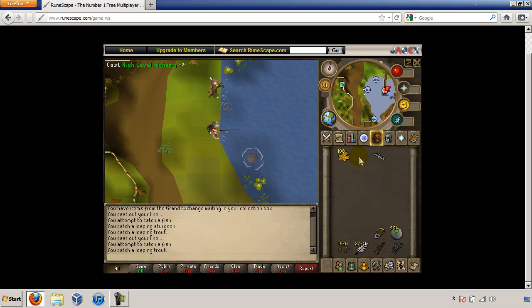This method will bring up to 65k fishing experience an hour and around 60k magic experience an hour, including agility and strength experience, which averages out to a total of 125 to 130k experience an hour. If you choose not to High Alch, then it averages around 70k experience an hour combined fishing with strength and agility.